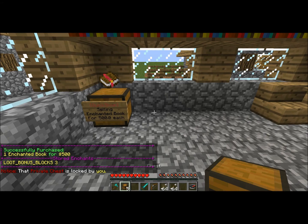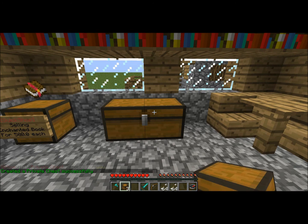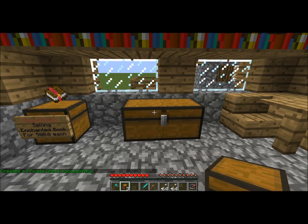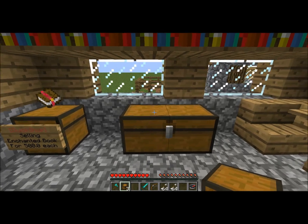We also decided that you can create double chest shops, but that is only for Veterans and up right now. This might change over time, but for now we decided to give this feature to Veteran rank and higher, and that includes all the donation ranks from $5 to $200 — the Supporters to Elites basically.